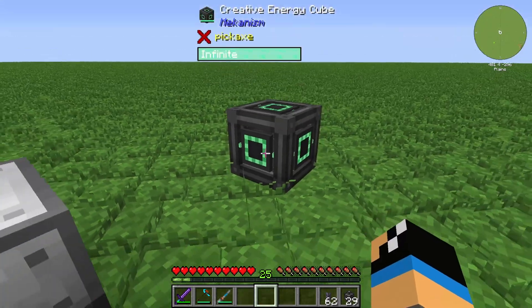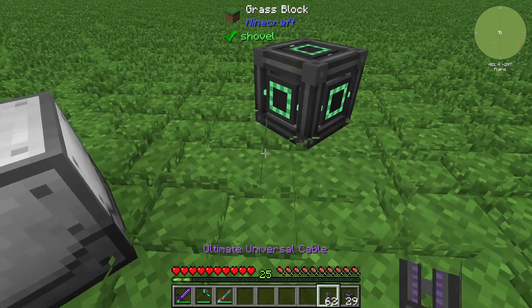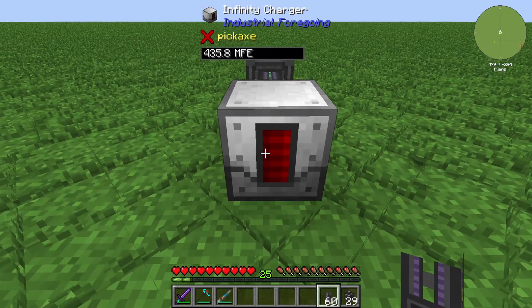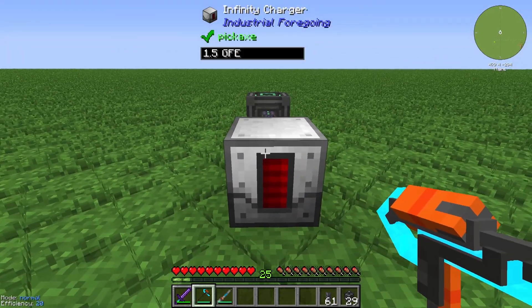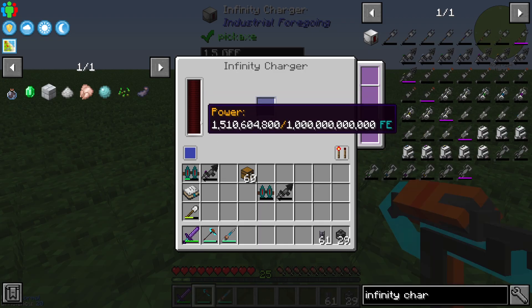The Infinity Charger first needs some energy from your network. In my case I will use this creative energy cell to give the machine enough energy. We can see that our Infinity Charger is charging up, and after disabling the connection it has stored 1.5 giga Forge Energy — that's a lot of energy.